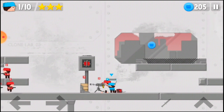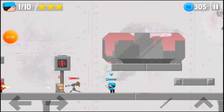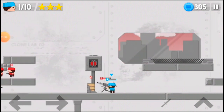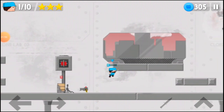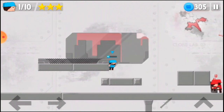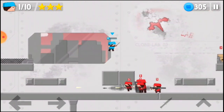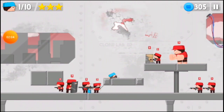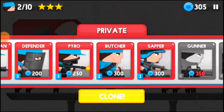The one rule is: do not let the private shoot you. Kill everything in this area, and when you have done so, just make a run for it and distract them. Now you should have around 305 blue coins.